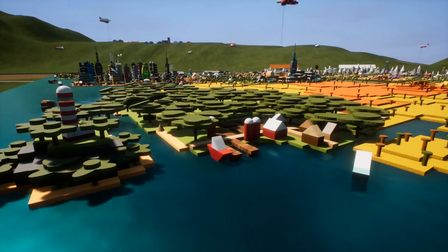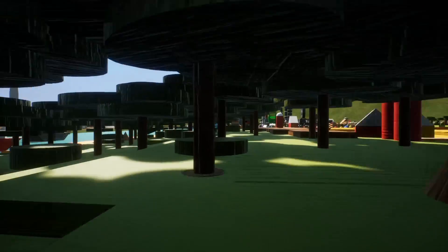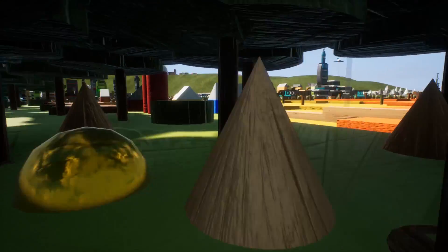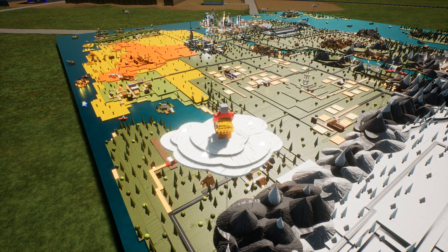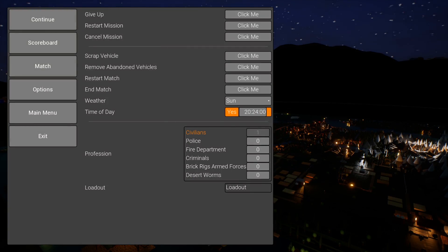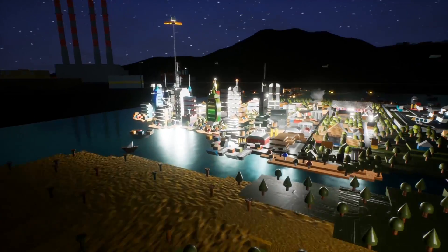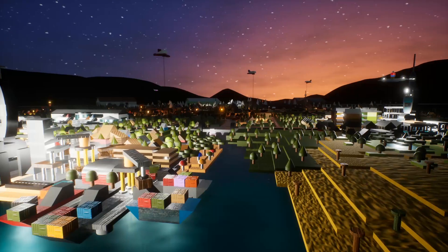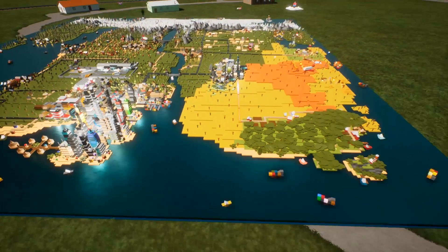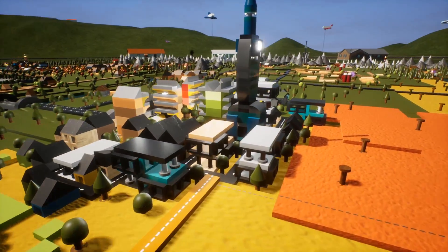Then we swing around and have a forest area. There's another lighthouse on this side. This is ridiculous how detailed this thing is. What the heck is this? Wait — does it light up? There we go, we have lights! What does this look like at night? Dude, that is so cool looking — look how bright the city is! That's amazing. All right, let's switch back to the day. There are some lights out in the forest.